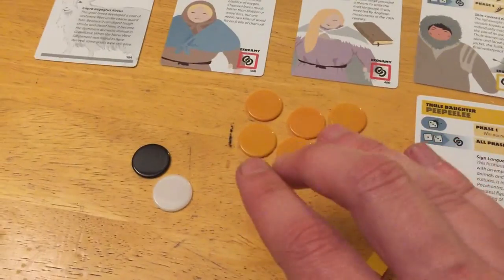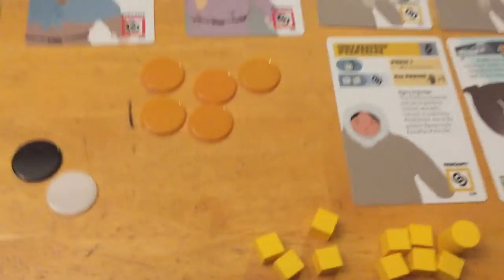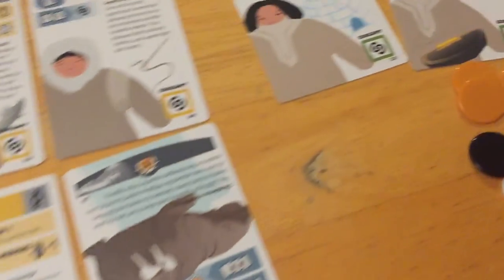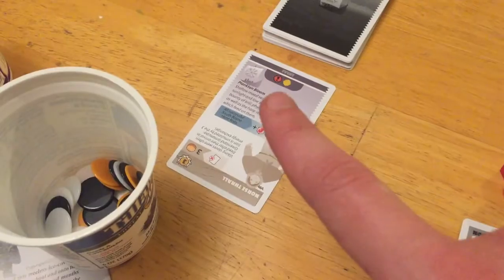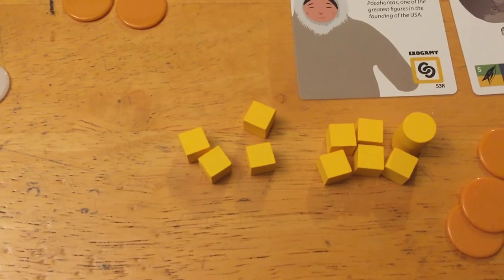One thing to mention: you can only store up to eight energy. Everybody starts with five, so Yellow at seven is one away from the cap. Yellow was also very, very successful on their roll.